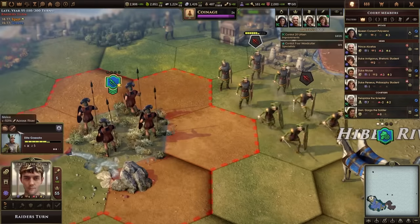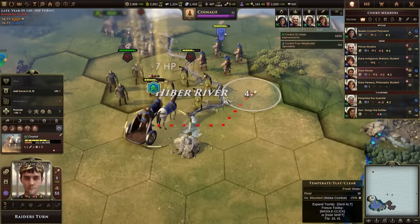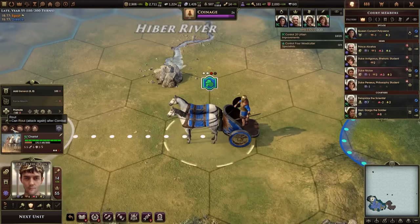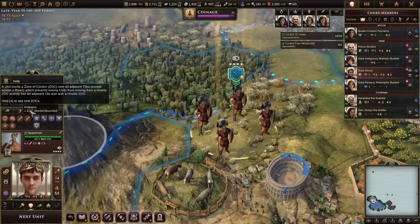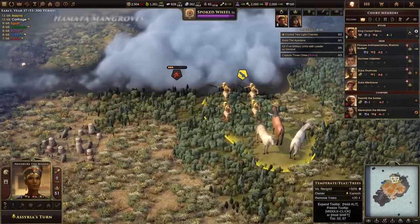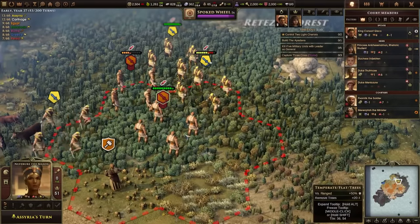The wars you'll fight across these maps are definitely a highlight of Old World. And unlike the other new features, they add a lot of depth without adding much complexity. Axemen have a cleave that can deal reduced damage to anyone close to their primary target. Cavalry get to attack again if they kill a unit. Spearmen are the only guys that can stop cavalry in their tracks, as mounted units normally ignore zone of control rules. None of these abilities require multiple paragraphs of text to understand or come with an armload of edge cases, but the possibilities for using them in concert are great, much like a game of chess.